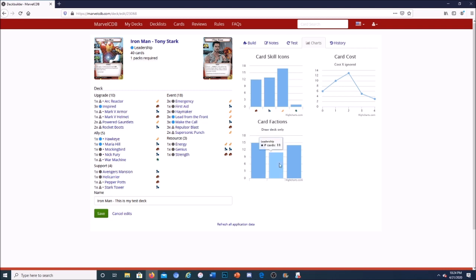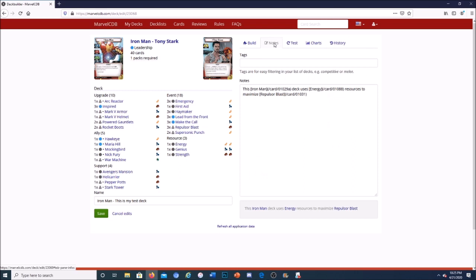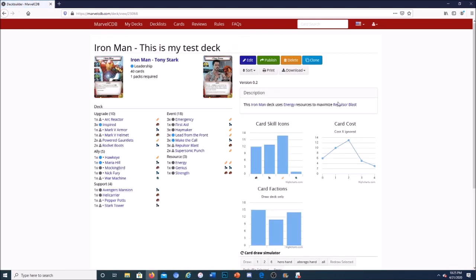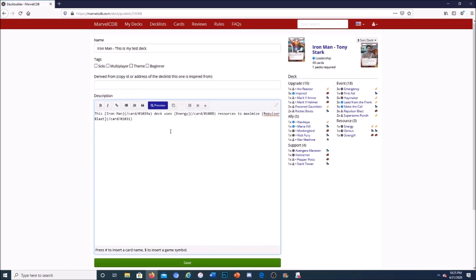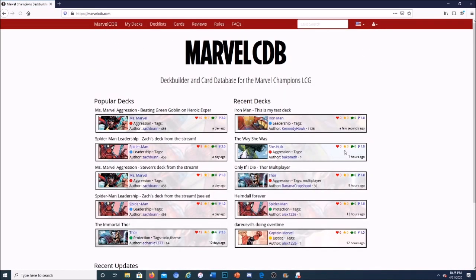It'll show your factions: 15 cards from Iron Man's hero deck, 11 Leadership cards, and 14 basic cards. It also shows your deck history — if you save multiple versions it shows changes from version to version. Once published it becomes version 1.0, and you can make version 1.1 showing exactly what changed. Finally, you can publish the deck with tags so others can find and try it on MarvelCDB.